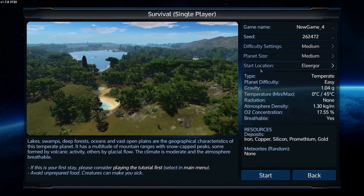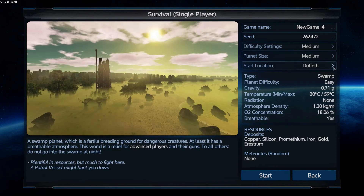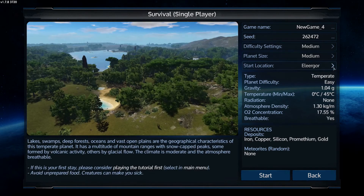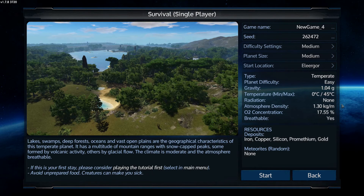Now you've got start location options here. If you click through this you've got the temperate planet, an arid planet, swamp and snow, and then back to temperate again. The planet you want to start with is temperate, because arid, swamp and snow also have various difficulties which you probably don't want to deal with if you haven't played before. So temperate is definitely the way to go.